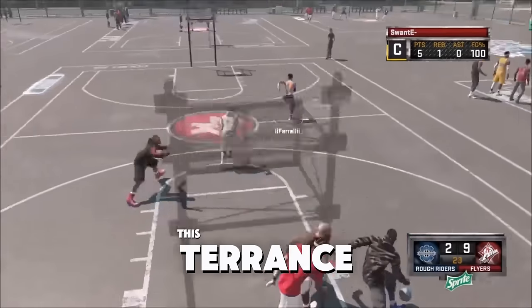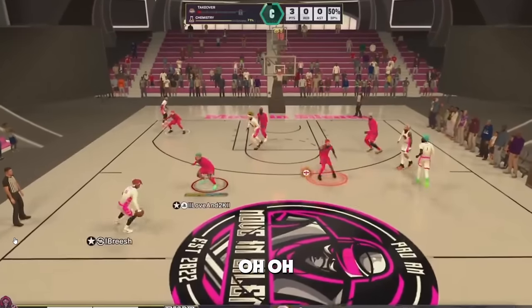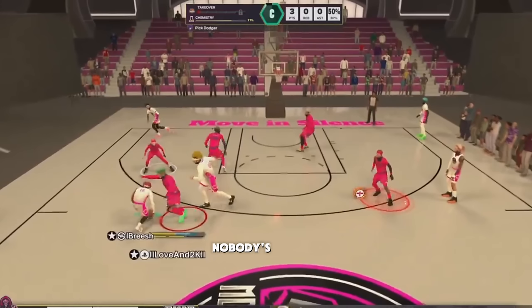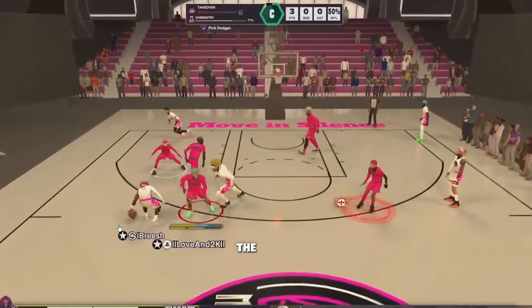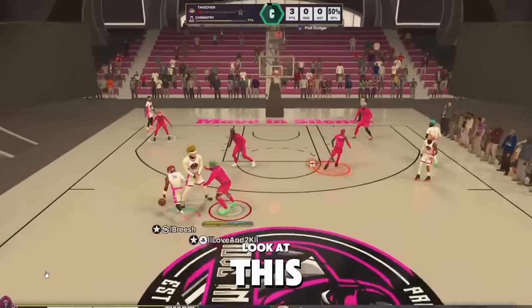This guy tweeted that the game is dead wrong. Let me see what he's talking about — oh my god, the 2K20 reach and your guy pauses in animation. That has to be taken out of the game. There's no reason the worst dribbling, slowest 2K has this in the game. Mike Wang, it's corny bro. Stop trying to play God — it's not realistic.